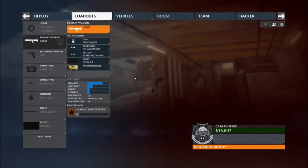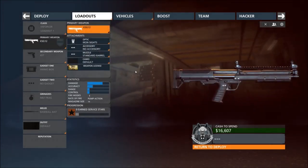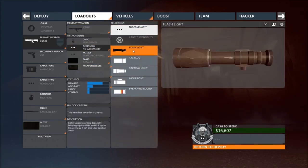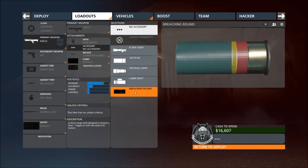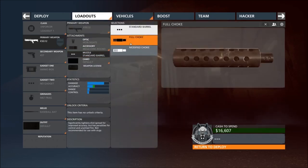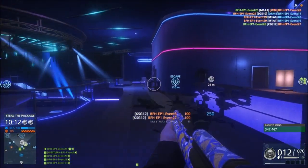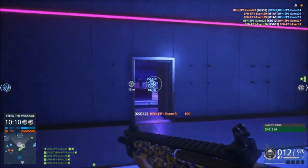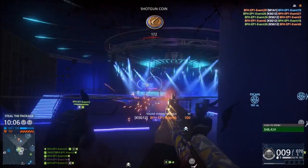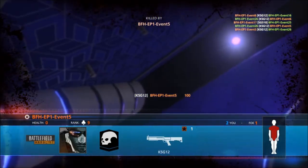Next up, we got the KSG-12, which is basically, like I said in the last video, the UTS shotgun from Battlefield 4. It's a bullpup shotgun. The thing has amazing range and it looks just amazing in the game. For this new shotgun, it has to be the better one of the few, because it has a great amount of punch, a good clip size of at least 14 rounds, and packs a good punch at distance as well, though not too far. It has a great deal of punch for the amount of gun it is.